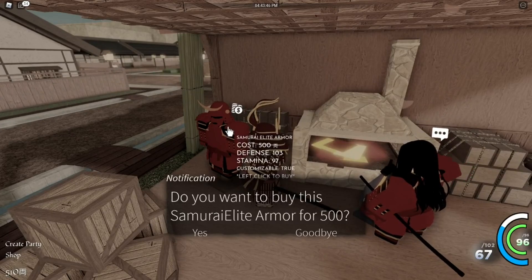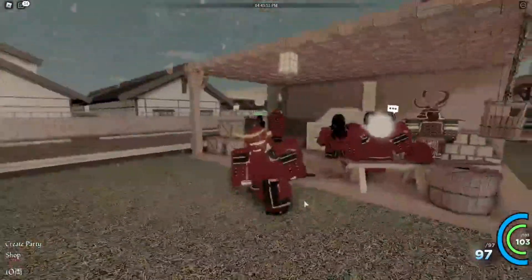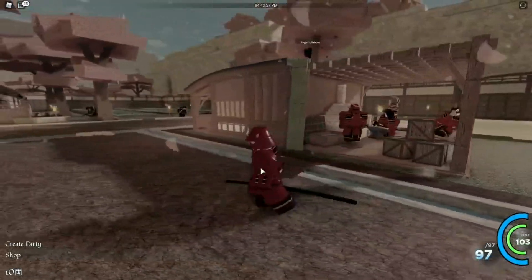We went ahead and got the Samurai Elite armor. As you guys can see, we now have two armors off our checklist, and that's perfect. Now we just need to do a little bit more missions.